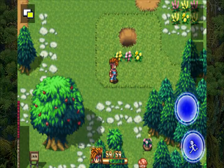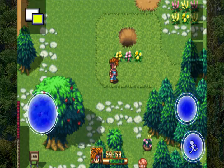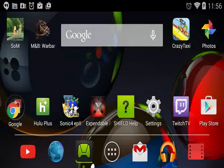Mountain Blades time. How do I get out? Oh wait, I think it's still running. It's still running. Options. Quit game. Yes. Who knows what that said.